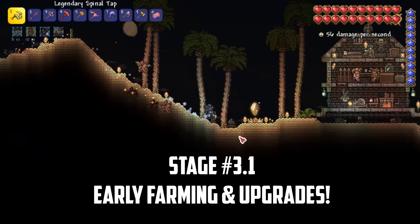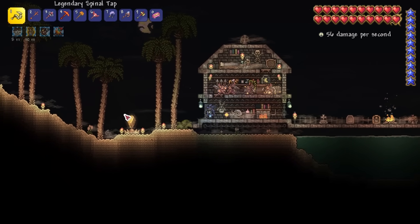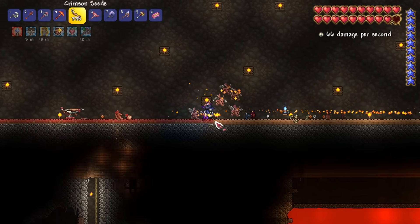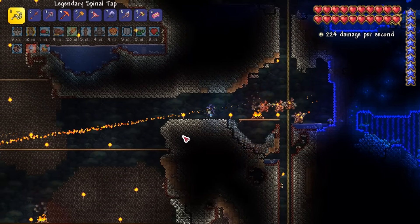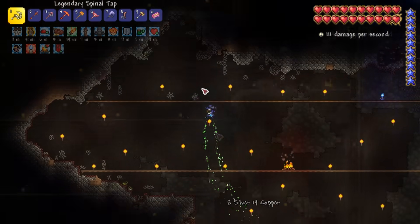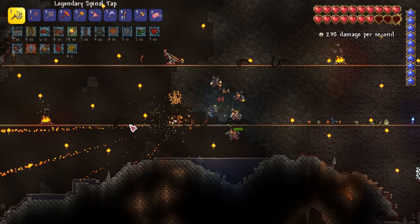The first thing I do is visit a graveyard biome in the desert to visit the Dryad. In a recent update, the Dryad will now sell evil seeds opposite to your world's evil in hard mode, allowing me to create an artificial crimson biome. I immediately head to the farm I created earlier and plant the seeds. Next I head to a spider cave to farm spider fangs, used to create multiple powerful summoner items including the Spider Armor, Spider Staff and Queen Spider Sentry Staff. The Spider Armor in particular gives 3 extra minion slots and a huge 28% bonus to summon damage. I only need 76 fangs to craft everything.